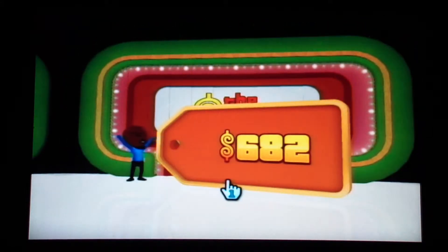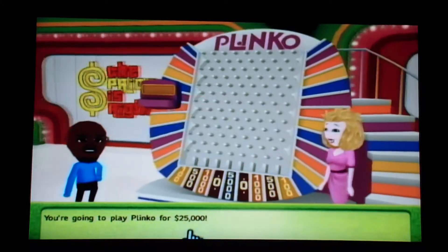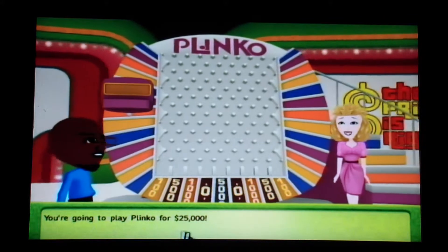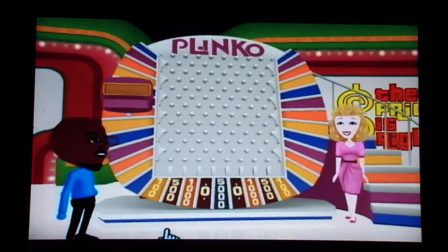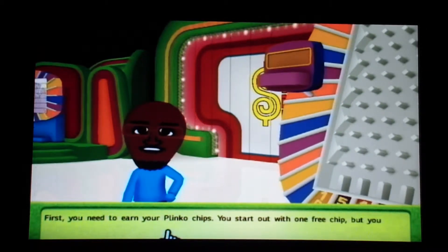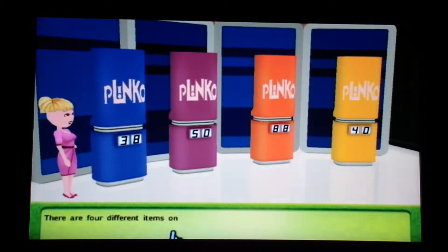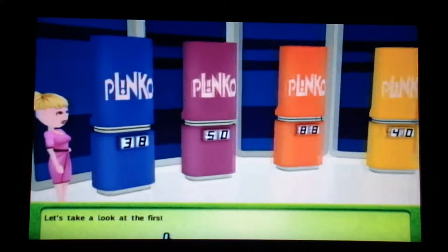We're going to play Plinko for $25,000. First you need to earn your Plinko chips. You start out with one free chip, but you can win up to four more. There are four different items on display. Each item has a two-number price, but only one of those numbers is correct.